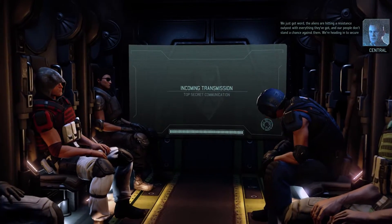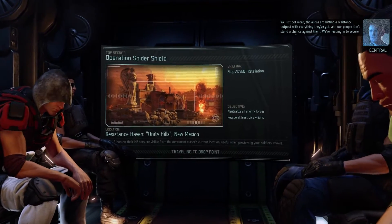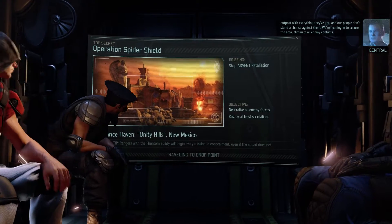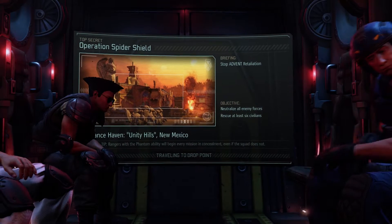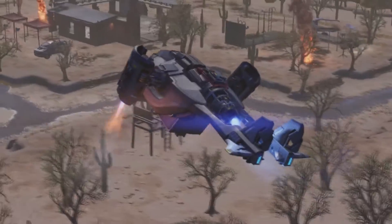I just realized I can get some more faceless corpses — I can finally get that mimic beacon I've been wanting so bad. We just got word the aliens are hitting a resistance outpost with everything they've got, and our people don't stand a chance. We're heading in to secure the area and eliminate all enemy contacts. Sounds good.